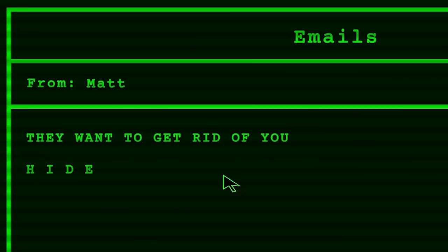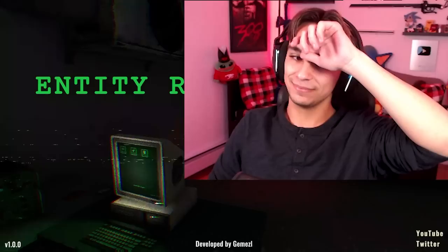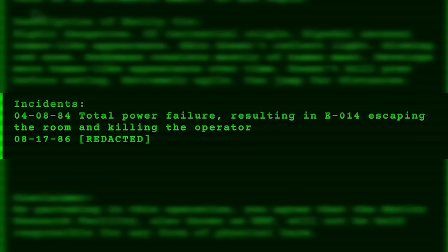No email or anything, so I guess time to go to sleep. We're supposed to get new prisoners in tomorrow. New email — 'Read this. They want to get rid of you, hide.' And that was the game Entity Room. I do feel like it was a part of the plan all along for them to end up feeding me to the entity. The door in my room was a little unnecessary — like they wanted it to open so it could come eat me. Also in the log at the beginning, we see that one of the incidents was the entity breaking out and eating the person behind the desk, which is literally what happened here.